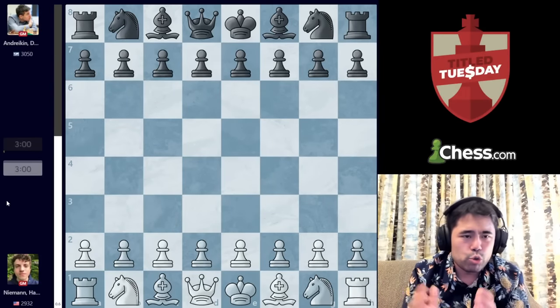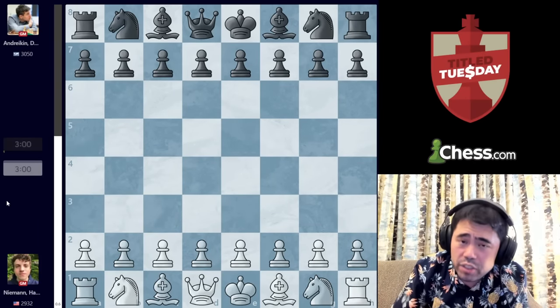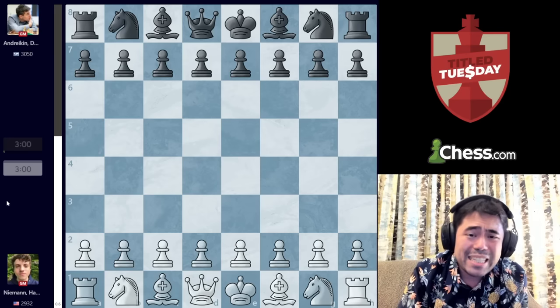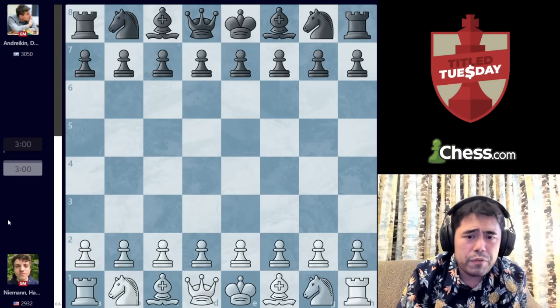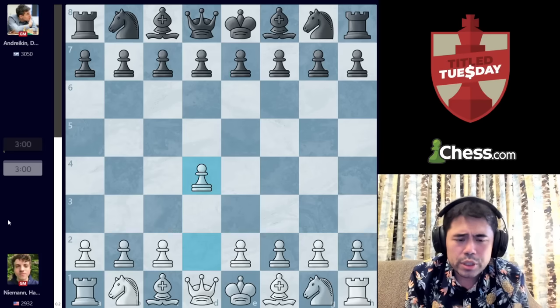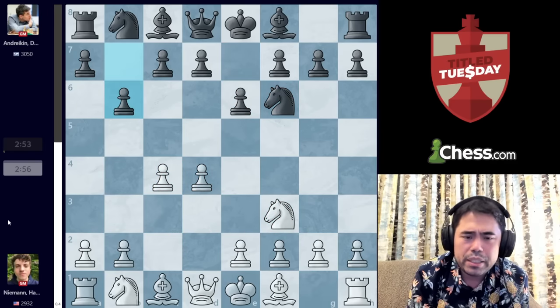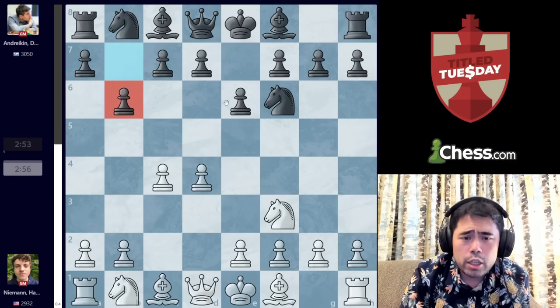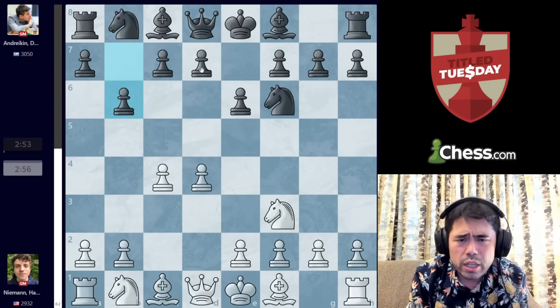Now let's go to round number 8, Hans playing with the White pieces against Dmitri Andrejkin — obviously getting some softer pairings since he lost that second round game, but now he finally starts playing against some of the big boys, a 2700-plus player and very dangerous opponent Dmitri Andrejkin from Russia. This game starts with D4, Knight F6, C4, E6, Knight F3, B6 — classic Queen's Indian from Andrejkin. This famous streamer Hikaru Nakamura also played the Queen's Indian in the recent FIDE World Cup.